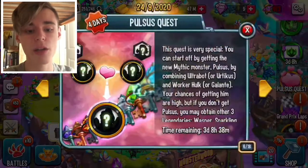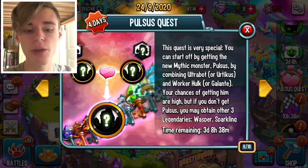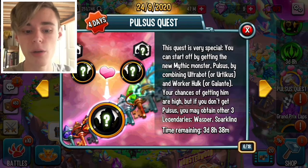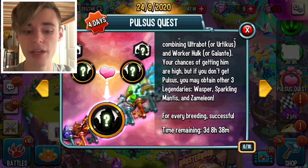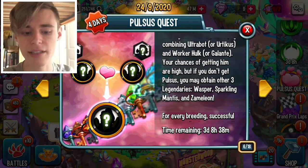When you click on it, it tells you that you can actually get a new Mythic by breeding. If you combine Ultra Bot and Worker Hulk, Yurticus and Worker Hulk, or Ultra Bot plus Galante, you do have a chance of getting Pulsus. But you can also get Legendaries named Waspers, Sparkling Mantis, and Xemileon.